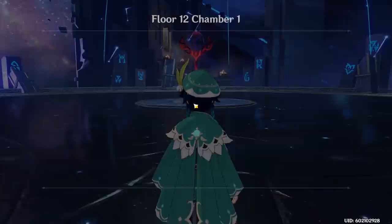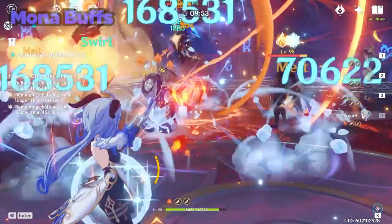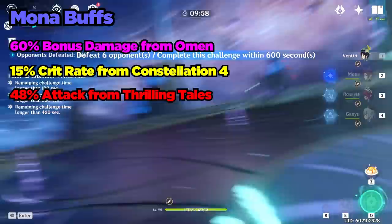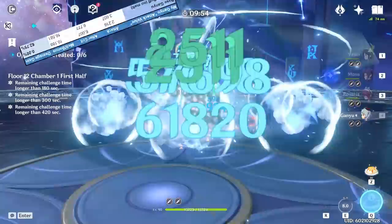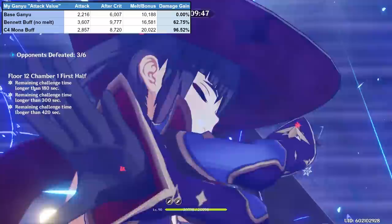Let's not even talk about all the healing and full team buff that Bennett provides that Sara does not. Next, let's take a look at my Ganyu, where we can take into consideration elemental reactions. We'll compare Bennett to another buffer, Mona. Mona is an amazing damage amplifier — in fact, she's one of the best in the entire game. At Constellation 4, Mona provides 60% bonus damage from Omen, 15% crit rate from her C4, 48% attack from Thrilling Tales, and 20% attack from Tenacity of the Millelith. We already know that Bennett buffs my Ganyu by 63%. Mona, on the other hand, provides Freeze and buffs my Ganyu's damage by 96.5% — substantially higher than Bennett's buff. However, Ganyu can melt off of Bennett's burst for an insane 220% boost to her damage.